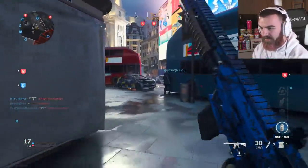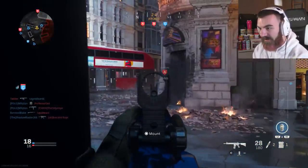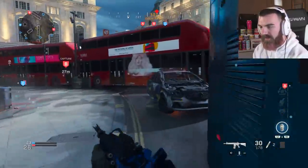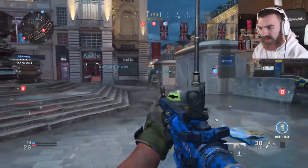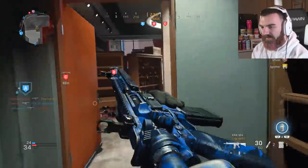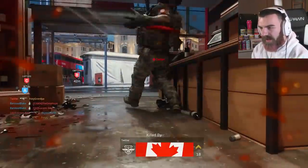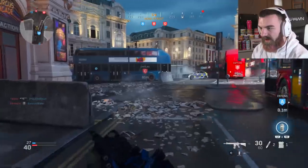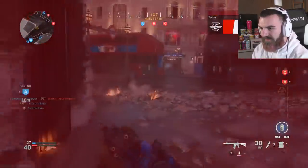Can we grab B or not? Are they taking C as well? Oh my God, come on — let's go. We capped A. And of course he's sitting right outside the door waiting for me. Not running into a lot of 725s. I've been playing on kind of bigger maps.